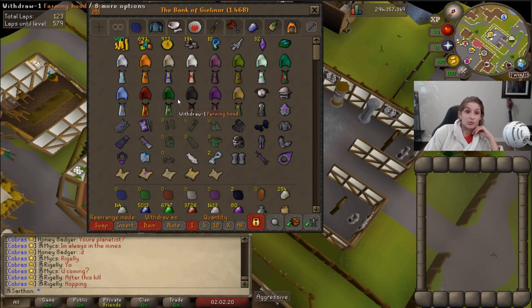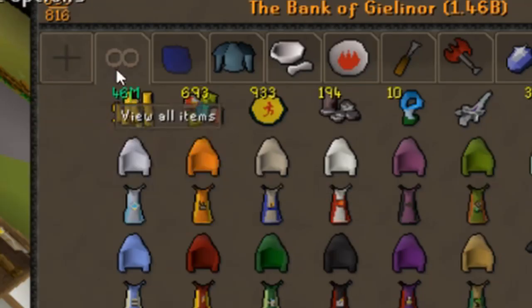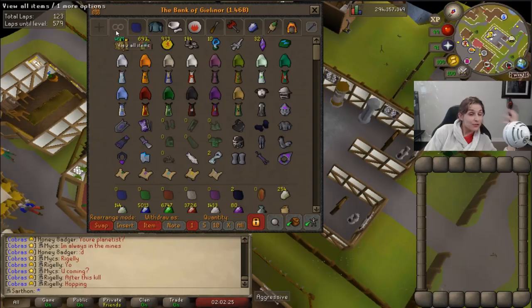I alched the majority of my alchables — so sad — but I got 46 mil. I need about 35 mil for 99 construction, so I'm totally good. That's 35 mil for the planks and then probably another 10 mil or so for paying the butler and stuff. Let's get on that 99 construction!